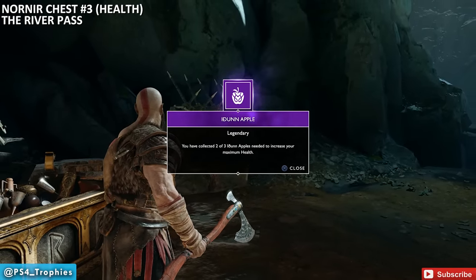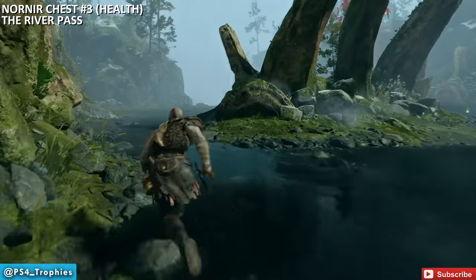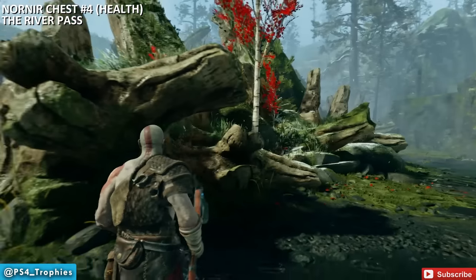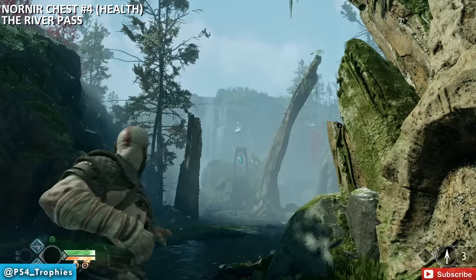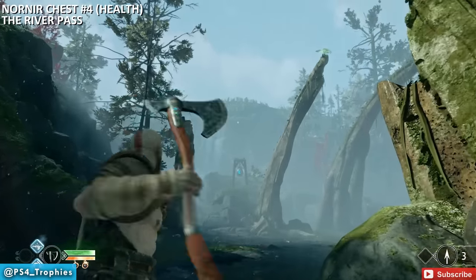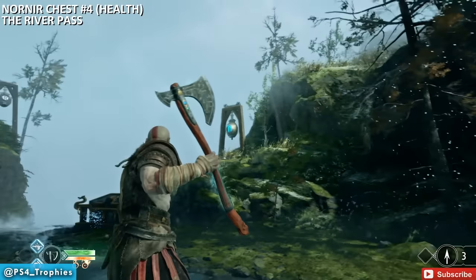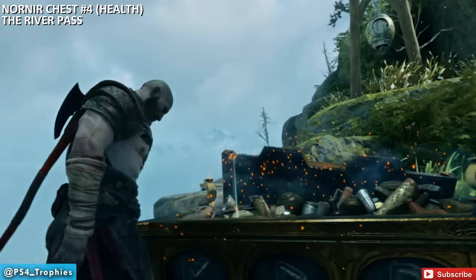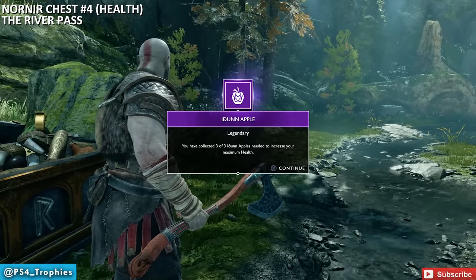I'm showing these out of order, region by region. Next up is another health upgrade in the River Pass, in the big open area with ribs in the center — here's the chest. This is a different type of puzzle: three bells you have to ring within a certain period of time. Stand way back, ring the farthest bell first aiming high to compensate for drop, then the two bells flanking the chest. Go for the farthest one first while staying close to the other two.